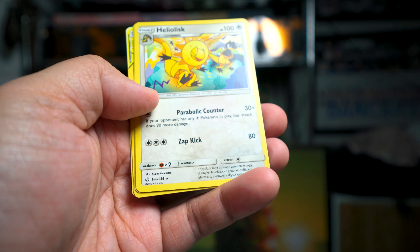Next pack — we got Sawk to start us off, Charmander, and Mudsdale — a Rare Reverse Holo, very cool looking card. And Heracross — Heracross is the Rare. We also got a Fairy Energy in this one. Pretty cool.